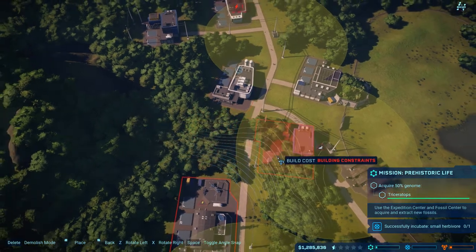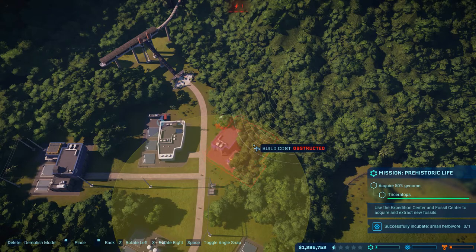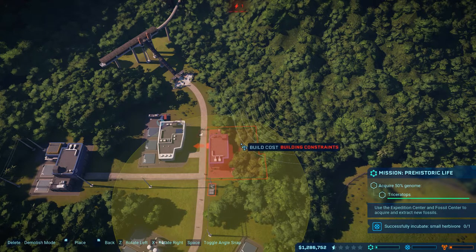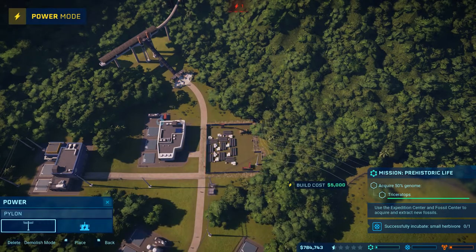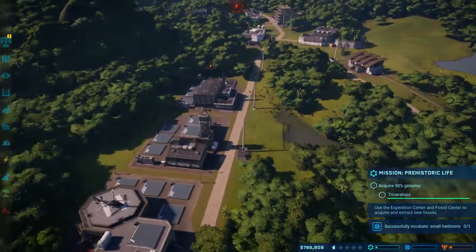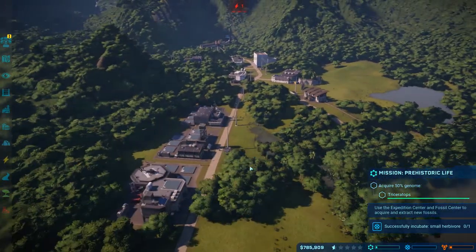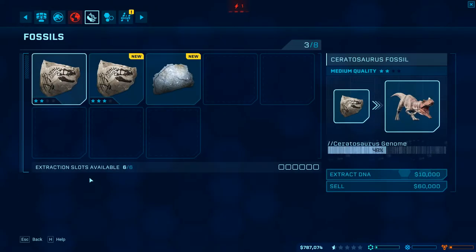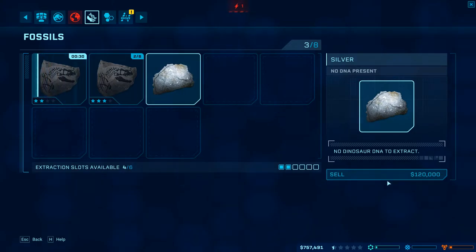Right now we need another power station, and I think this is probably the best place to put it. We need to get it away from that substation. So it diverted the power to the ACU center and away from the expedition center, since the ACU is more critical to the functioning of the park than the expedition center is. Let's see what kind of fossils we got - we got some Ceratosaurus. We got some more Ceratosaurus. And we got some silver, which we don't need, so we'll just sell it.